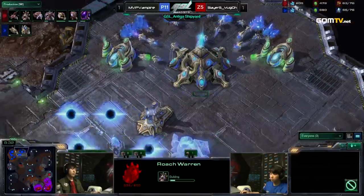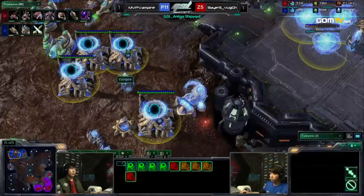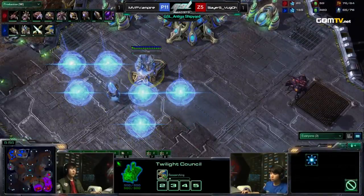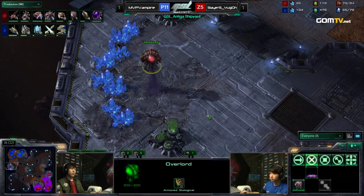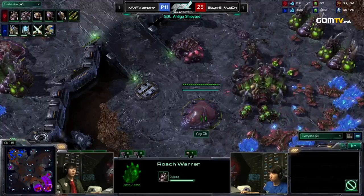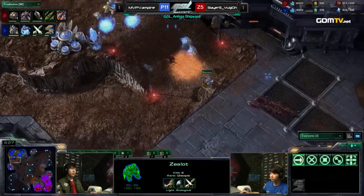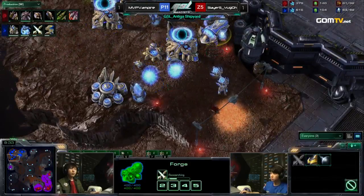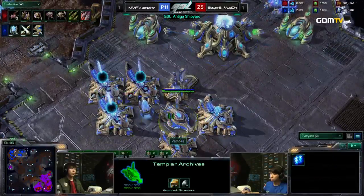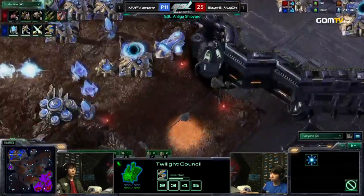Moving out now with the Zerglings — he does not have speed, once again skipping on speed. This is a Blinkstalker plus-two attack timing. And this Overseer is worth its weight in gold. Spreading creep at the third — this is basically a copy of the Daybreak game. Once again going straight for the Templar tech, and charge — no blink, but charge — with six gates. Roach speed and plus-one attack this time. Yu-Gi-Oh! knows he needs some defenses, he can't attack the Hive right away. He needs some units first, and he's already throwing down Spinecrawlers.